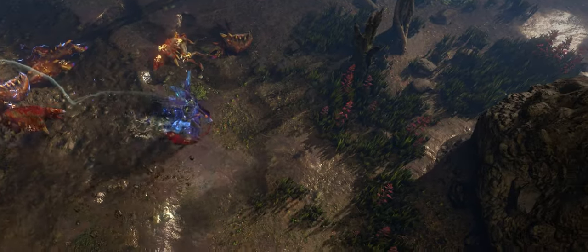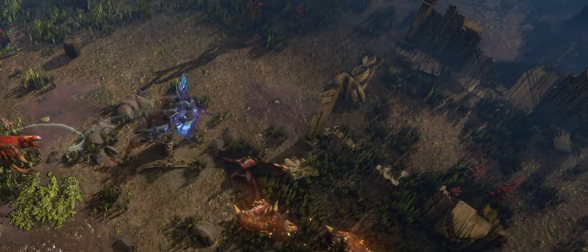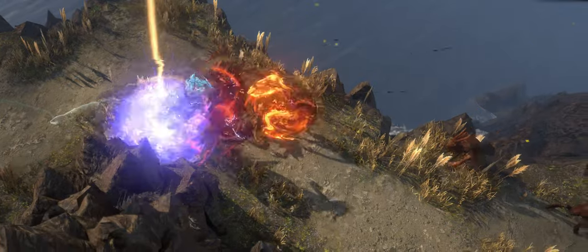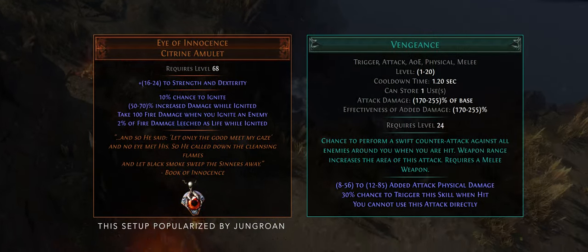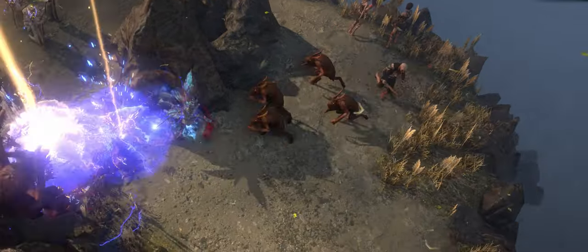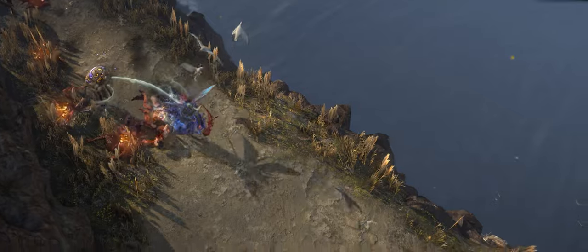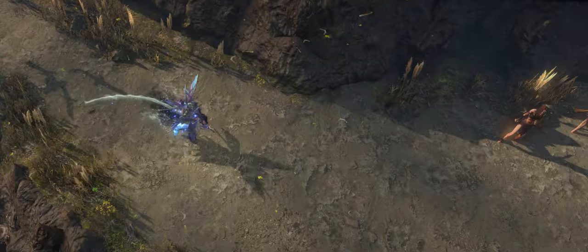The second, more interesting reason: this opens up the possibility for bow multi-CoC. Before, you'd be able to pull off double CoC with some creative setups like hitting yourself and propping Vengeance to Cast on Crit, but now you can just throw in a second CoC setup in your body armor. You end up losing a support gem for Manaforged Arrows, but you gain flexibility and new ways to juice up the build. You're not just limited to two CoC setups — you can actually have as many as you can fit in.